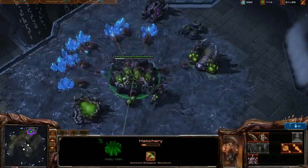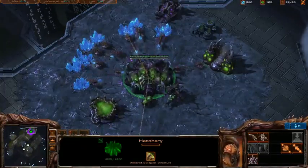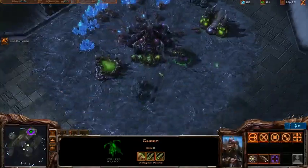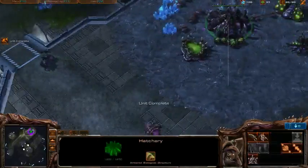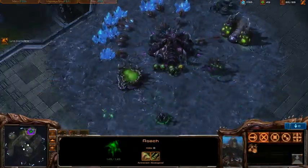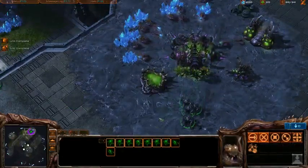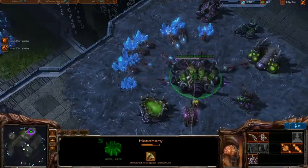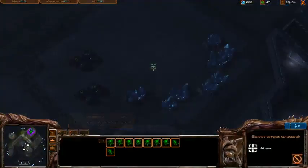Once you start getting towards the end where you're maxed out, you're going to be making another overlord. Basically you're just going to be continuing to pump roaches and doing your inject larva as much as you can. Once the first two roaches are out, I usually go ahead and block off my ramp. I didn't scout the computer this game because he happened to be in the last place I scouted, but scouting is always ideal.